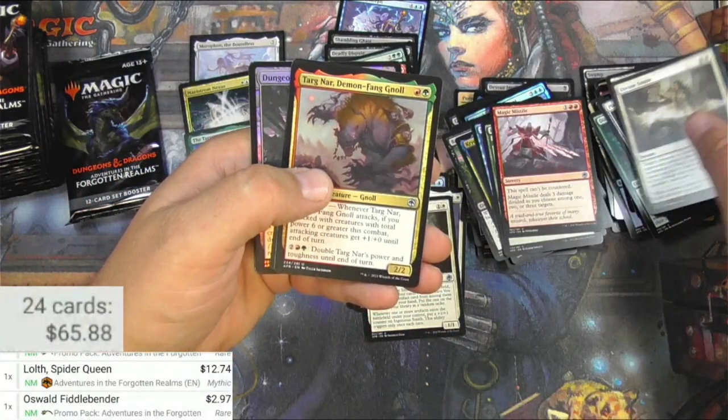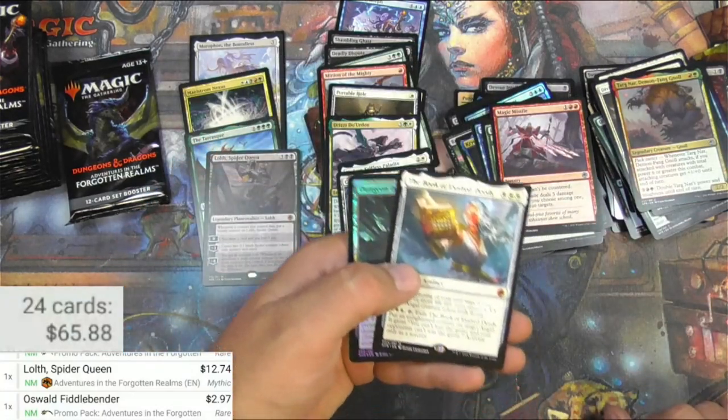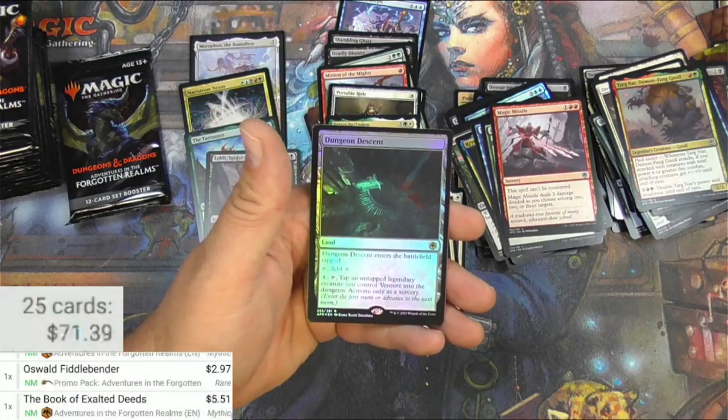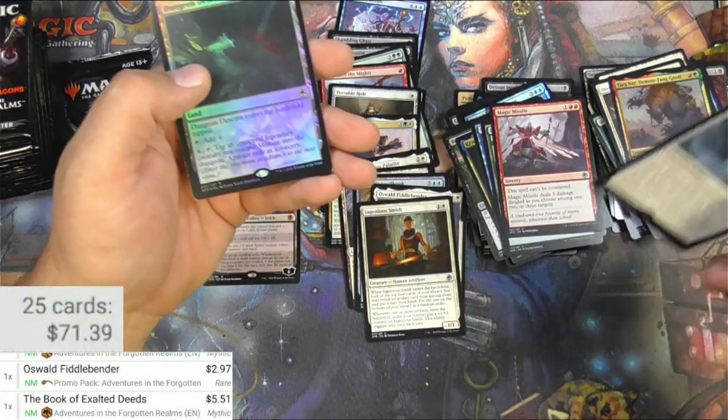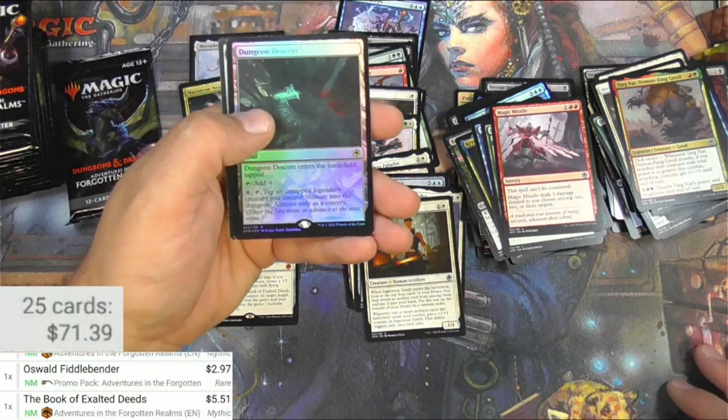Divine Smite. We got Targnar, and the Book of Exalted Deeds. Wow, I'm doing pretty good on the mythics here. Book of Exalted Deeds combos to an auto-win with Faceless Haven — it's $5.51.